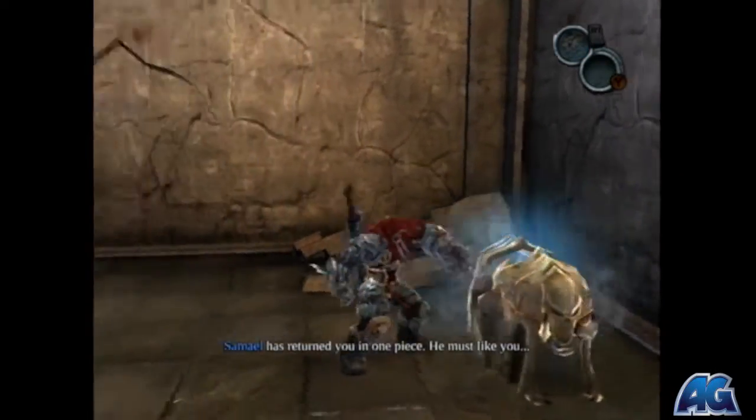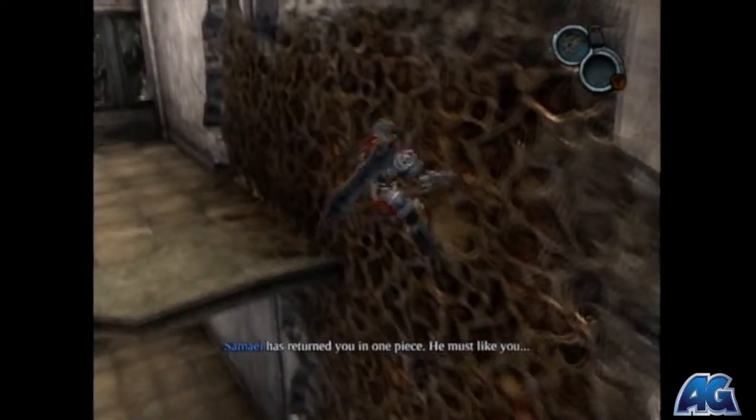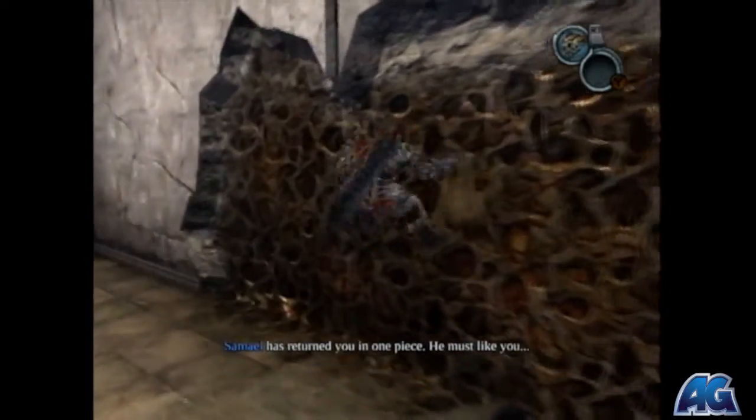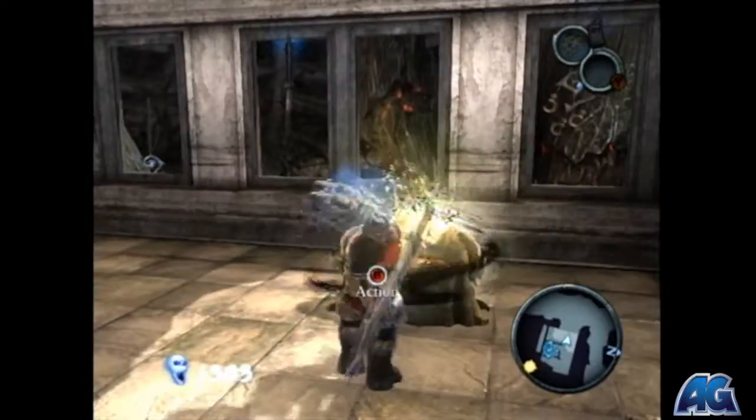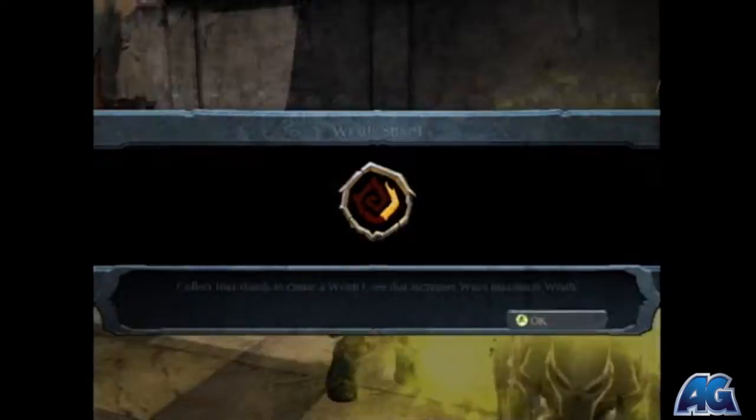So there's Vulgrim. Once you're in his lair, grab that chest and then come up this Demonic Growth and you're going to get something called a Wrath Core, which is going to increase our wrath by one quarter. You need four of these.